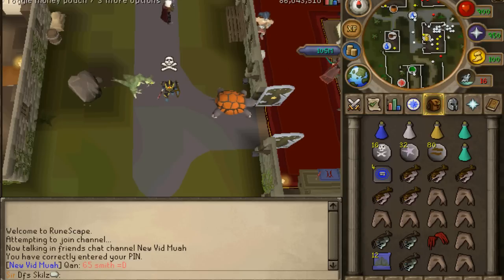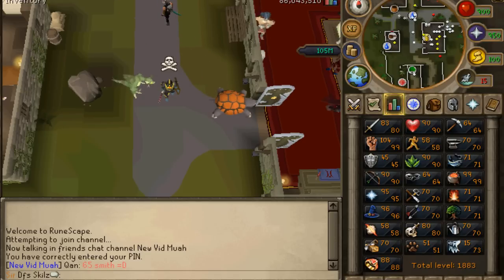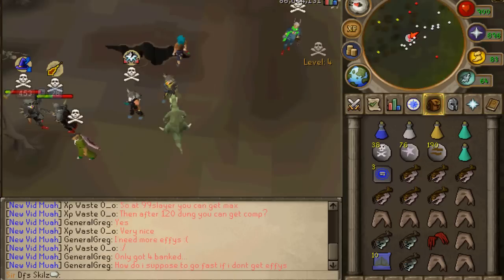I got a VLS so I sold it for 34 mil and got my cash stack to 126 mil. With that money I went chinning and I'm 19k from 91 range right now. I got 90 HP as well, which is quite cool. I'm going to go straight to the PK session - I'm going to try out some different combos, going back to the de-scim to de-claws, just to have some fun with a decent spec weapon.